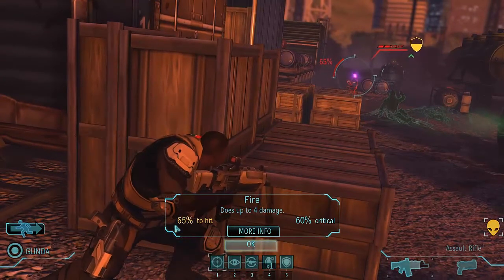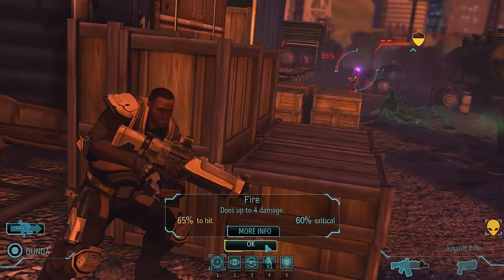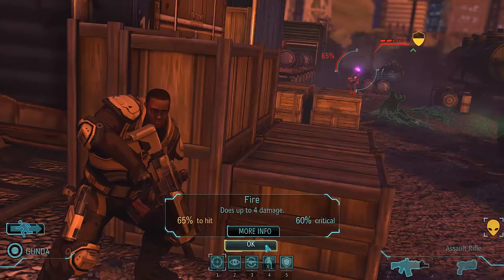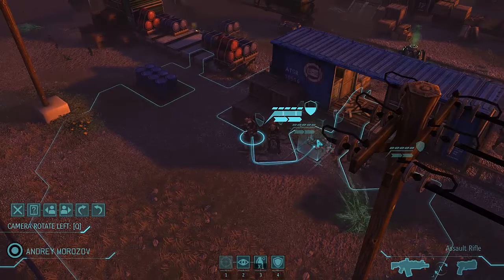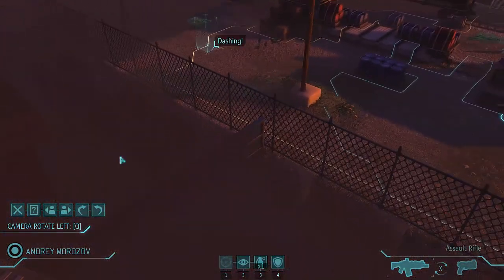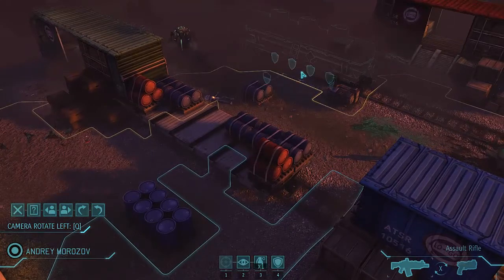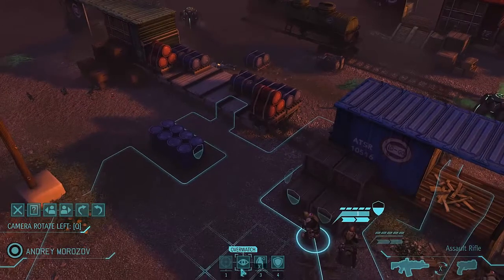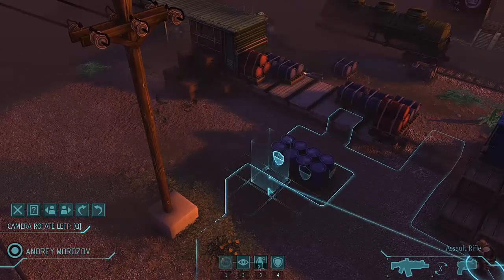I didn't lose my line of sight - I'm in better cover now, so let's take this flanking shot opportunity. Under normal circumstances this would probably be like a 25 or 45 percent shot, but because the aliens are flanked I'm getting a 65 percent shot here. In Classic mode, that's still not a guarantee to hit, but pretty decent and definitely worth taking. You always know if your shot's going to hit if you see the little cutscene where the camera breaks away and gives you a more dramatic view of the shot.